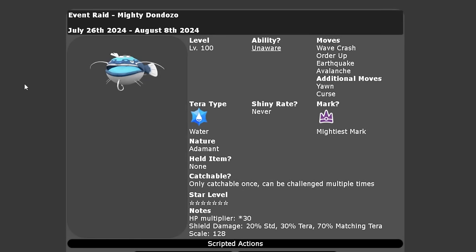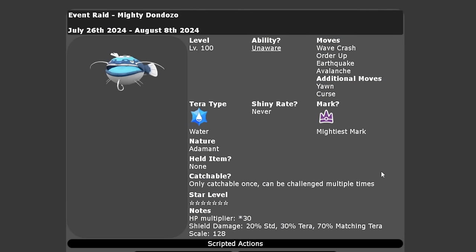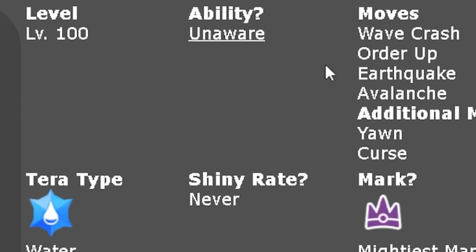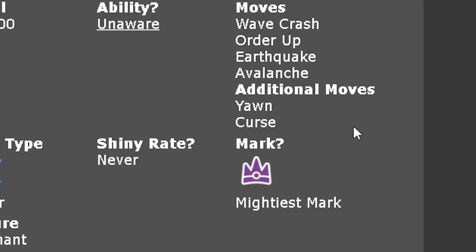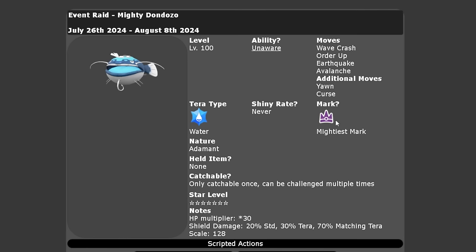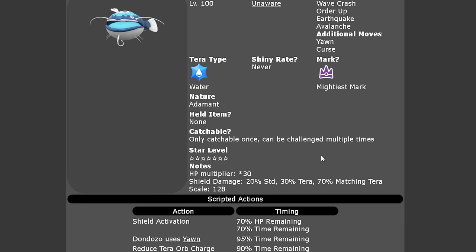The 7-Star Dondozo is running from the 26th of July through until the 8th of August, so we've got a bunch of time to take advantage. The Dondozo will be level 100, and for the first time ever for a 7-Star Terror Raid, it will not have a Tera Tidden ability — it will have Unaware. So don't go using any Pokémon that boost their own stats, because Dondozo will just ignore those boosts. Its moves are Wave Crash, Order Up, Earthquake, Avalanche, and the additional moves are Yawn and Curse. The Mightiest Mark is present, it can never be shiny, and it will have Water Tera typing with an Adamant Nature, no held item, and can only be caught once per save file.